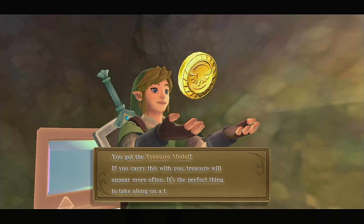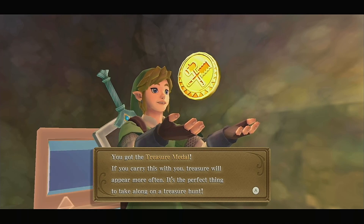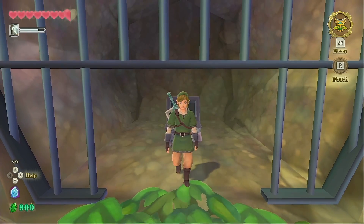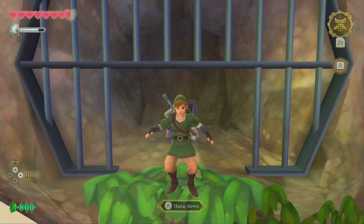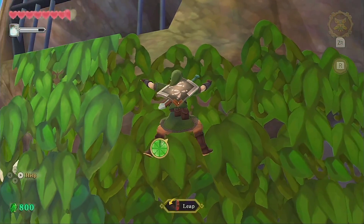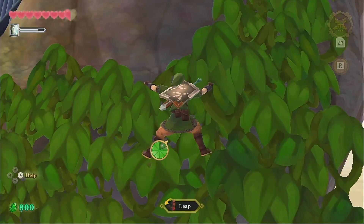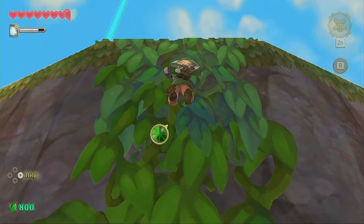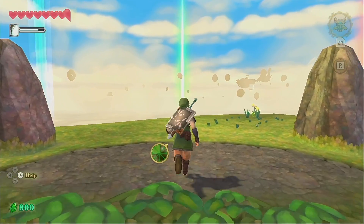I forgot about the treasure medal. So this will help us get materials faster. I don't know exactly how it works — like whether they spawn more from enemies, or those holes in the ground, or both — but I'm sure it'll help us gather materials, which is good.